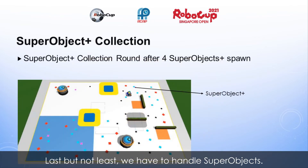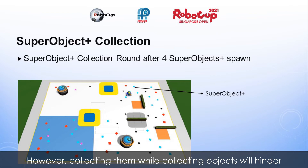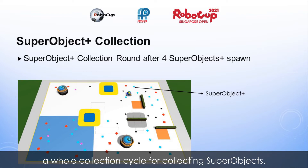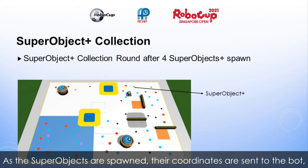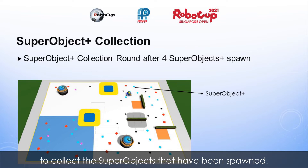Last but not least, we have to handle super objects. Seeing as they are worth double a whole set, we would want to collect them. However, collecting them while collecting objects will hinder our super object plus spawning abilities, so we would want to leave a whole collection cycle for collecting super objects. As the map can only hold 4 super objects, we would only collect the super objects once 4 super objects have been spawned. As the super objects are spawned, their coordinates are sent to the bot, and we can provide directions for the bot to collect them.